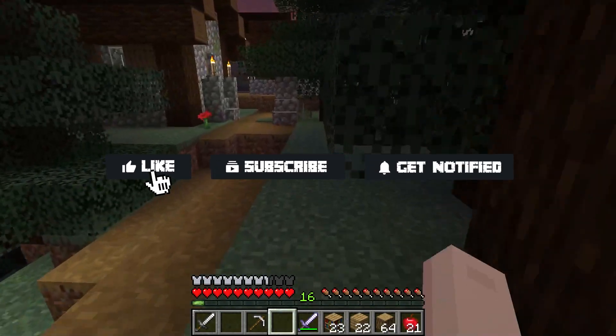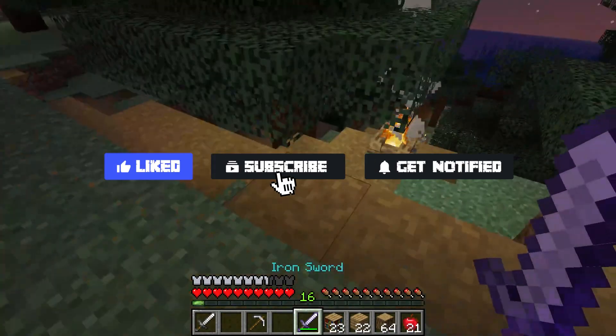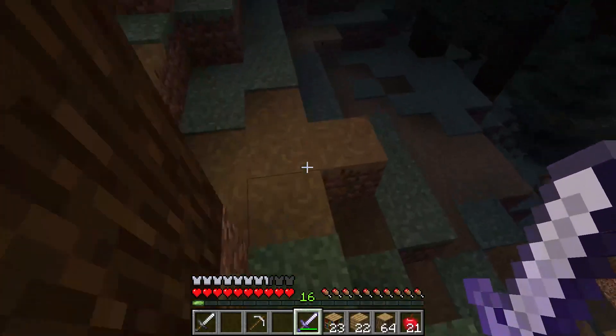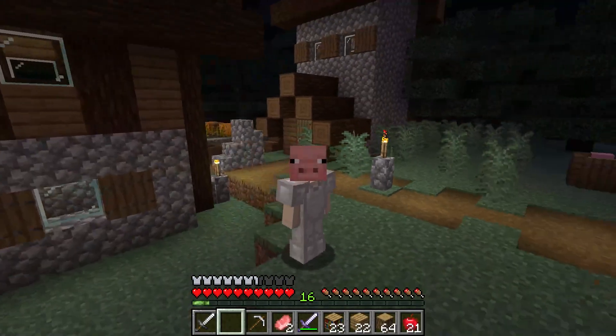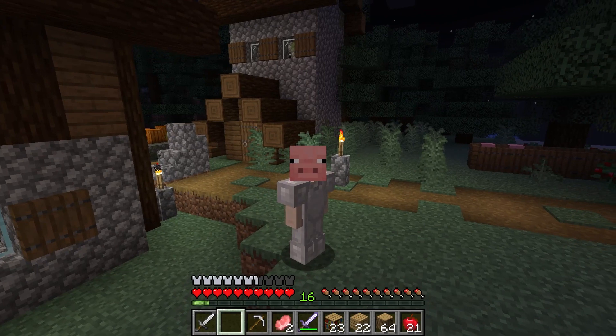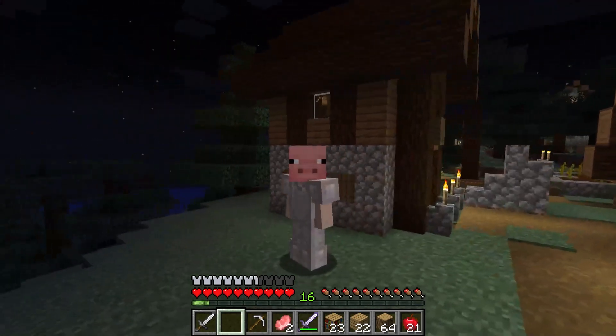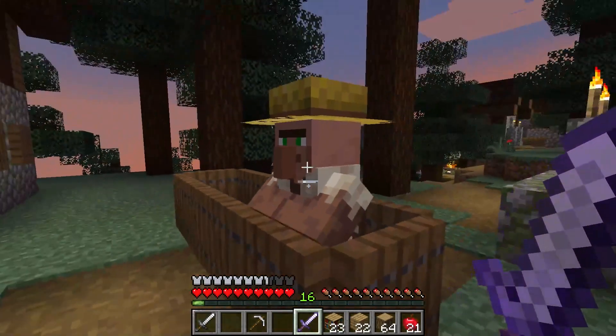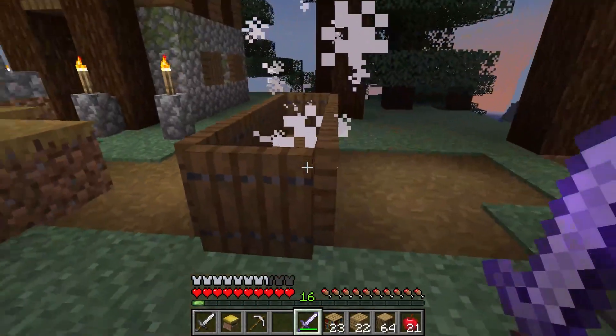Before we get started, don't forget to like, subscribe, and click that notification bell to stay up to date on all future videos. If you didn't know, you actually have the option to use head blocks in the game, but they do lack quite a bit of variation in your options. If you like this aspect and you're looking to add more options to your game, then the More Mob Heads plugin is what you need.